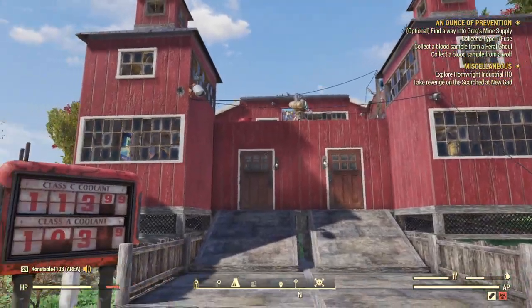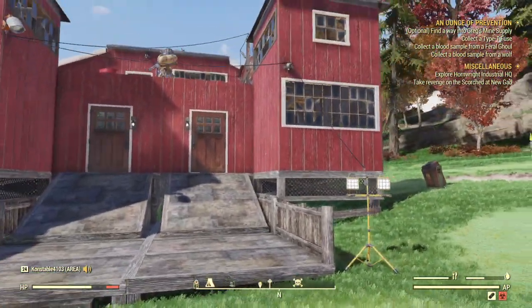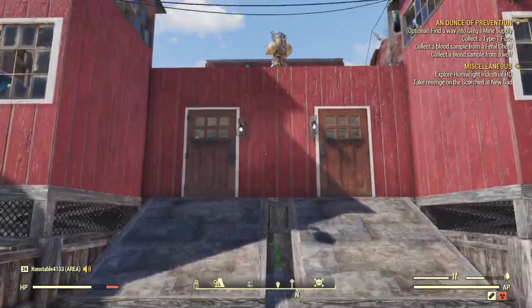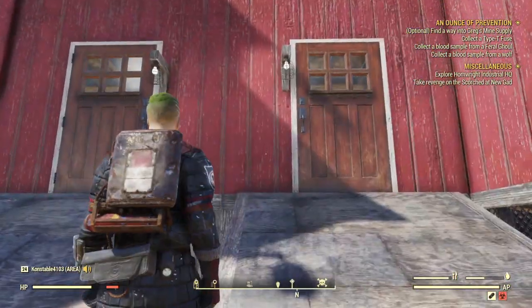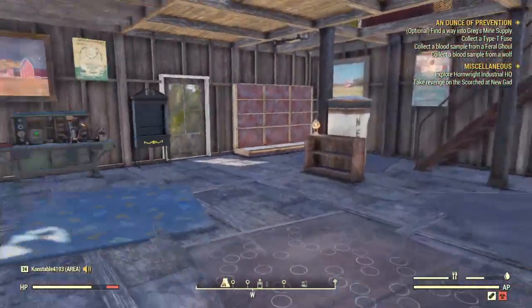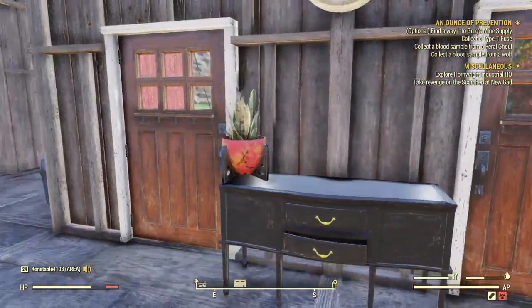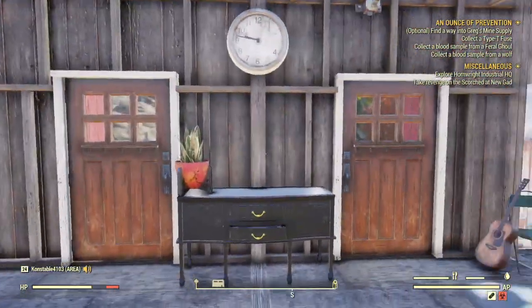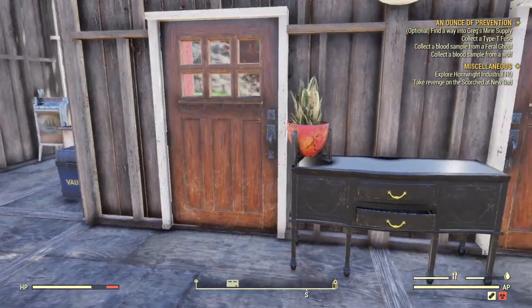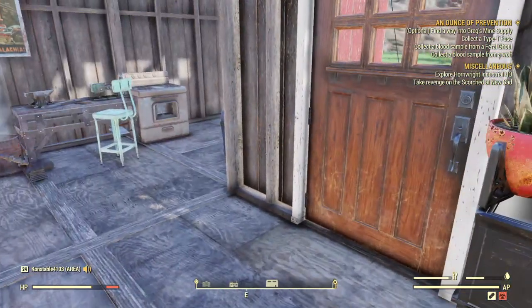I found the barn pieces and I was really excited. Coming in, we have our house. I put double doors — I just felt like that would make it cooler, you know? We have a little thing, like, to put your keys and stuff.